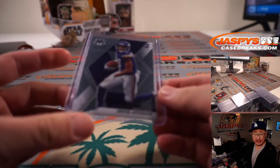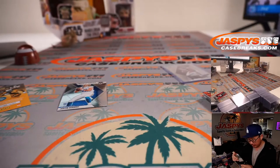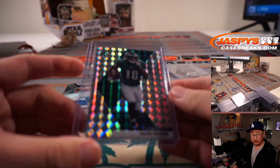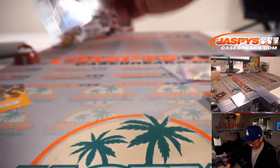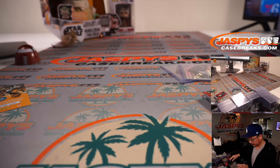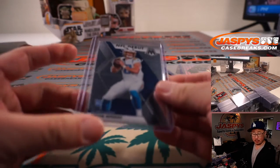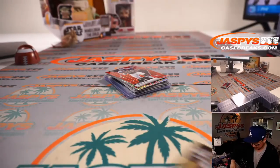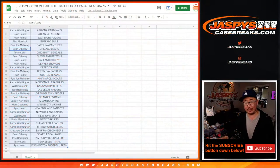So Justin Jefferson is a Viking for Mark. The Jalen Ragor will go to Aaron and the Eagles. And a nice NFL debut Justin Herbert for PJ and the Chargers. Nice. Not too bad of a pack, but really the whole point of this is who's going to win those spots.